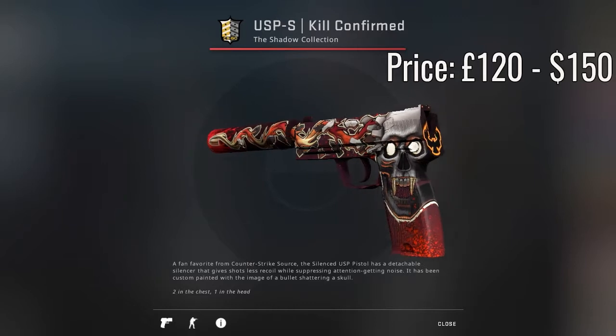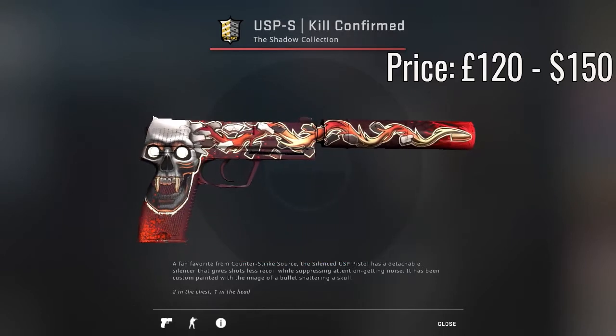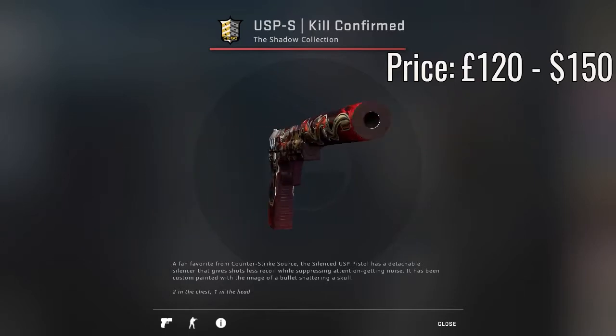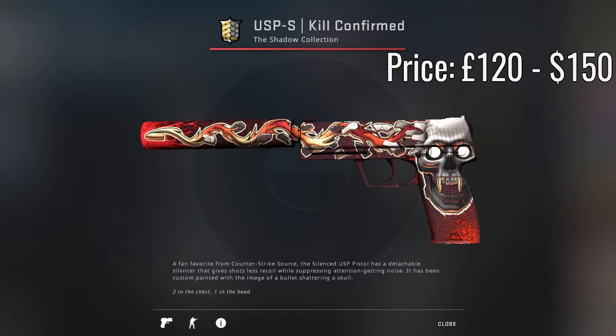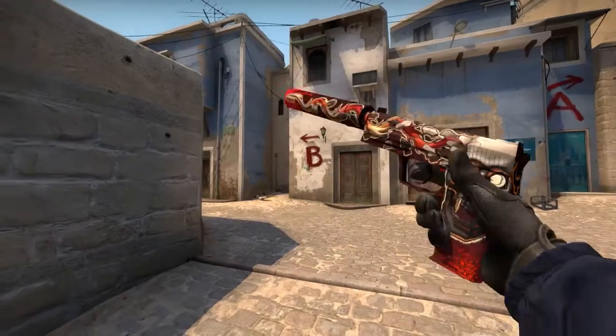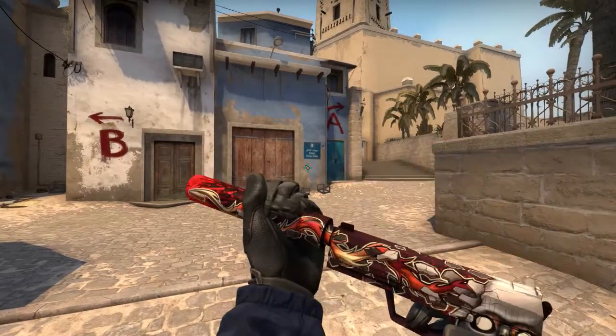Now moving on to the CT side, first up we have the USP-S Kill Confirmed in factory new condition. This skin is just under £120, which converts to just under $150. If it's a super low float, the silencer will be completely scratchless and it will just look so nice.